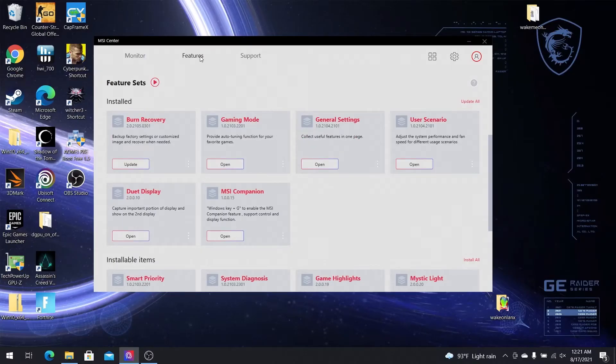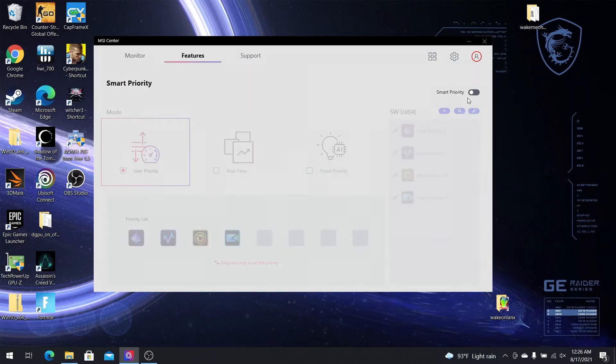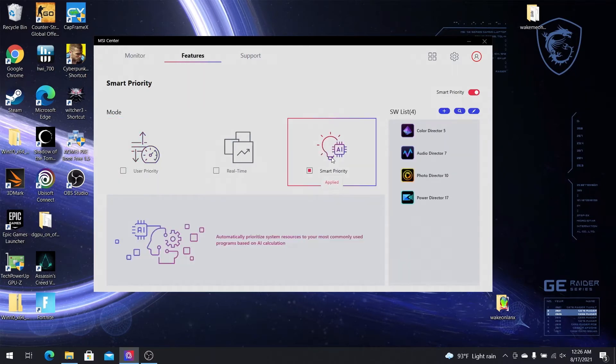In order to fulfill versatile needs for everyone, MSI Center provides both game mode and smart priority for creation or productivity apps. In gaming mode, there is a one-click optimization function for most games. It will tune the system performance, display color, Nahimic, keyboard backlight, and other features to enhance your gaming experience — you won't have to reset the settings each time you play. If the game is not available on the list, you can also add it manually. Smart priority mode is a whole new AI-based optimization feature that covers a wide range of scenarios.